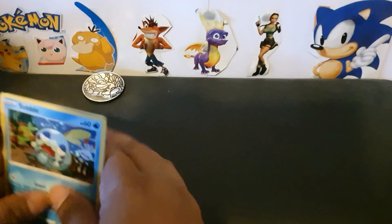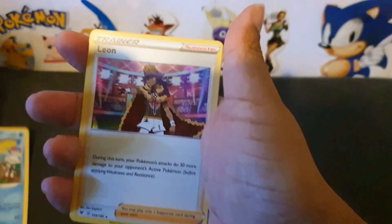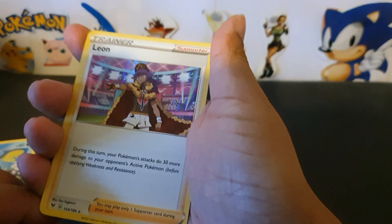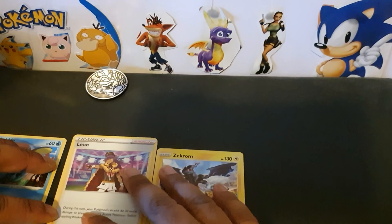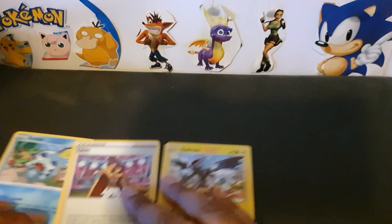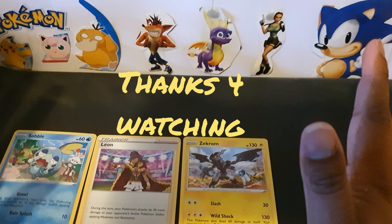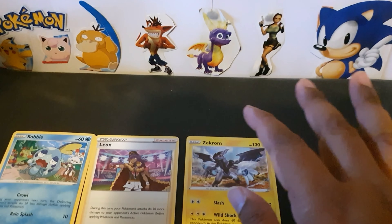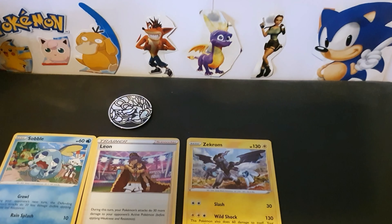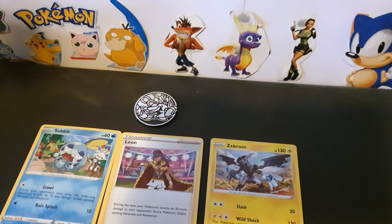So we'll do our recap — which isn't much. We have our Sobble promo, it's a nice card, I love this card — that's our promo. And then we have Leon, and we also have Zekrom. Nothing great but we've just got to go with what we've got. Hope you enjoyed the video! If you want to see more Vivid Voltage let me know — I can try and find more, as I said it's very hard to find. I'll see you when you see me!